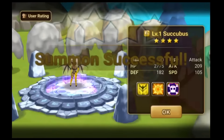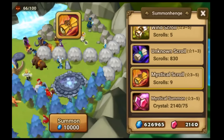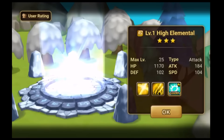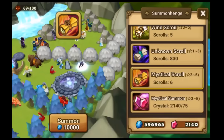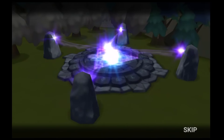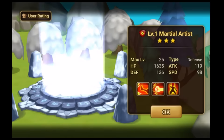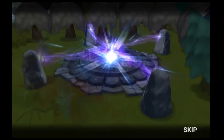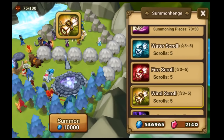Oh, lightning — what do we have this time? Four Star Wind Succubus. Another one — I think this is my fifth one or something. Whatever. Let's continue. Wind Drunken Master. Wind High Elemental. Water Elven Ranger — yes, I need food for my fire one. Fire Marshal Cat. Fire Living Armor. Fire Martial Artist. Water Werewolf. Water Martial Artist. Wind High Elemental. All right, that's the end of the Mystic Scrolls.